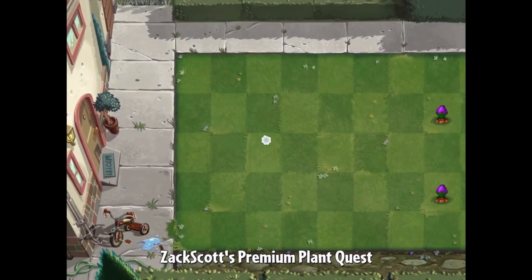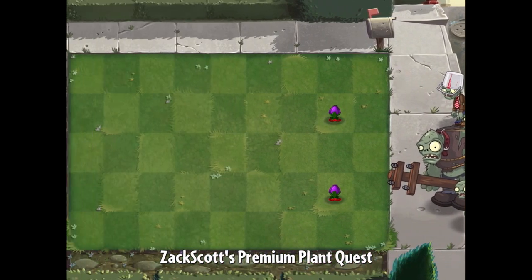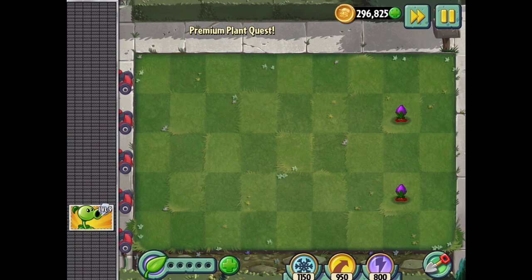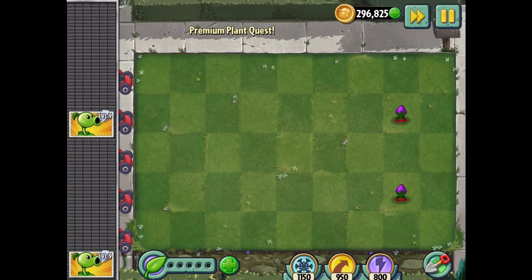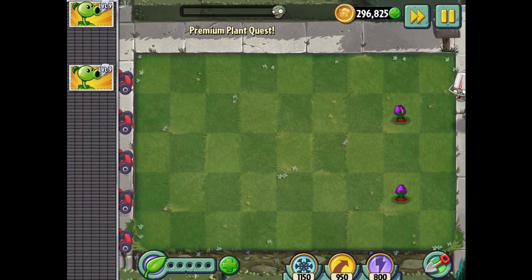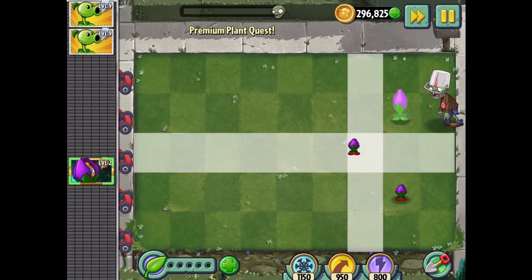Shrinking Violet. We'll also probably squeeze in the pinata party after this. These usually go by pretty quick — a little bit easier than those really hard levels I just did previously. Plus, I have some boosted plants. The Shrinking Violets are going to shrink those guys. It's only one round. I'm excited mostly about the seed packets, so let's go ahead and drop them out.